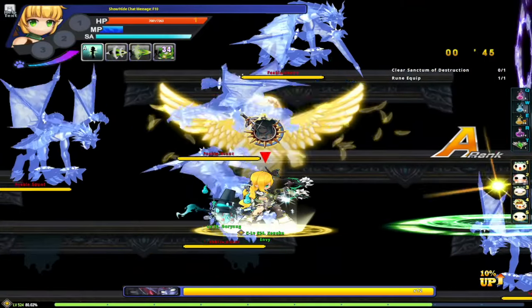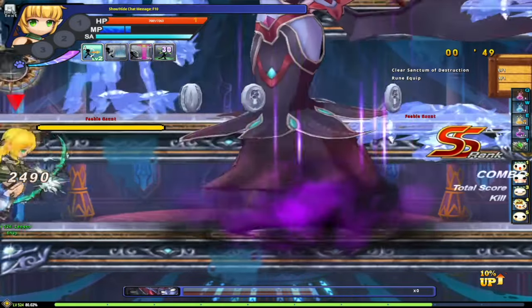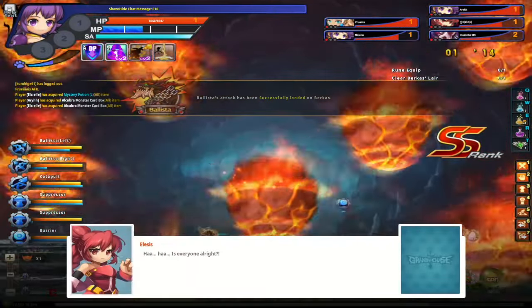Also, you will now receive a Phantom Phoenix Equipment Select Box after finishing these dungeons, and you will get an Iron Dragon Equipment Select Box for completing Burka's Lair.